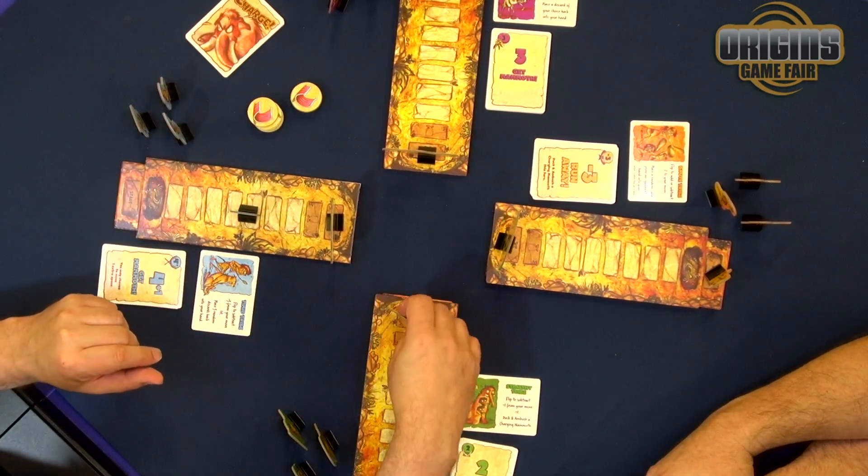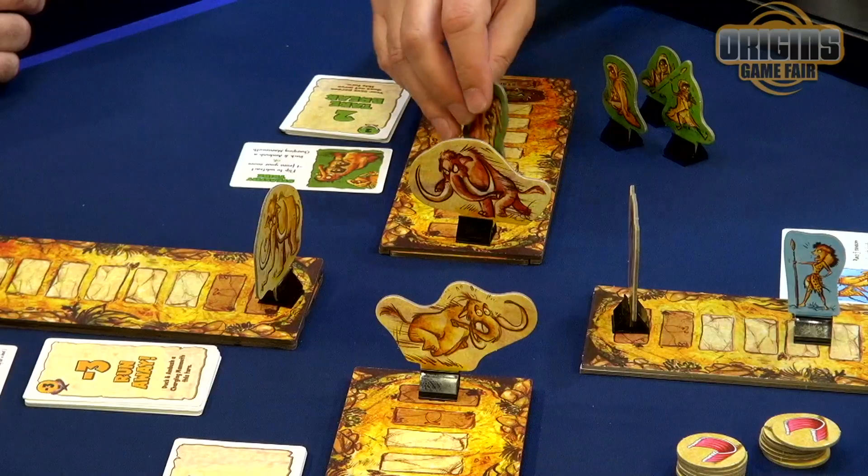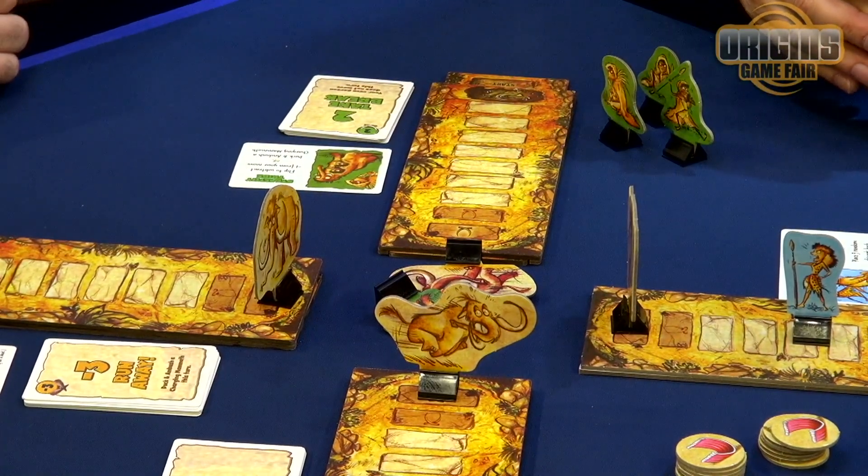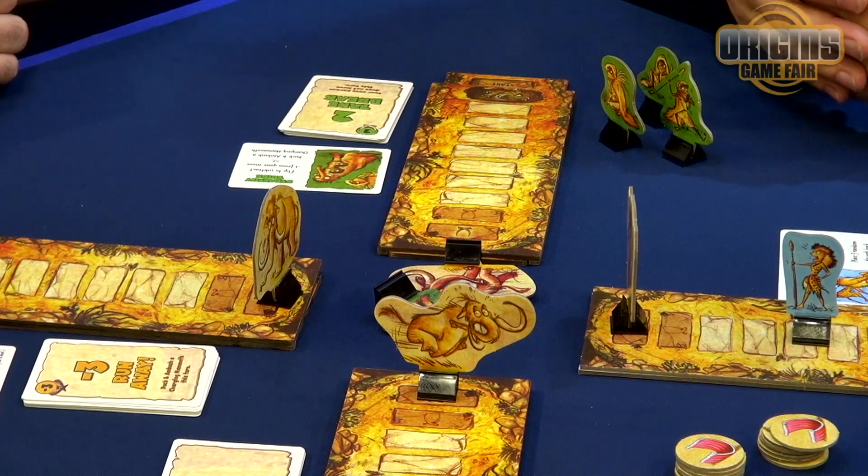What you're trying to avoid, however, is landing in a tar pit, being trampled by a mammoth, and you certainly don't want to fly off the edge of the cliff with the mammoth itself. But that is a glorious death — and it happens a lot. If you're going to go, go with the mammoth.